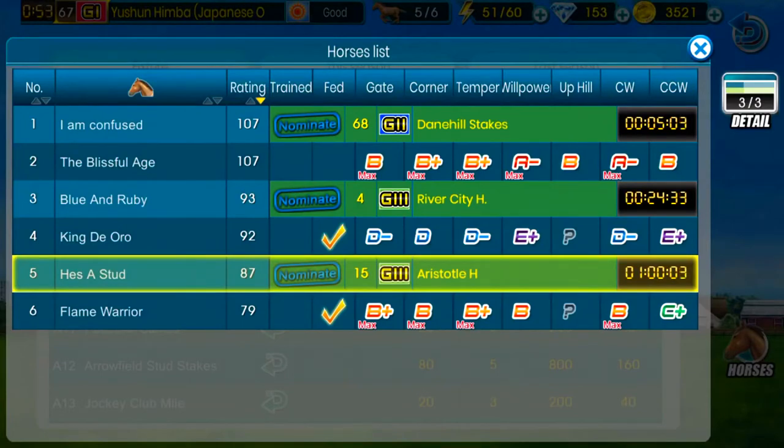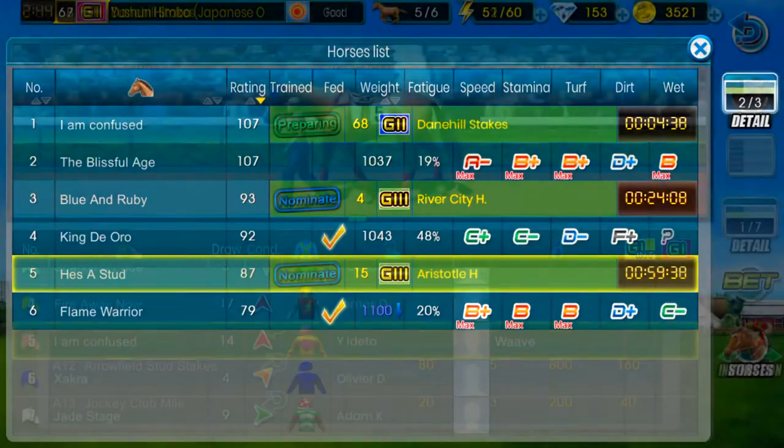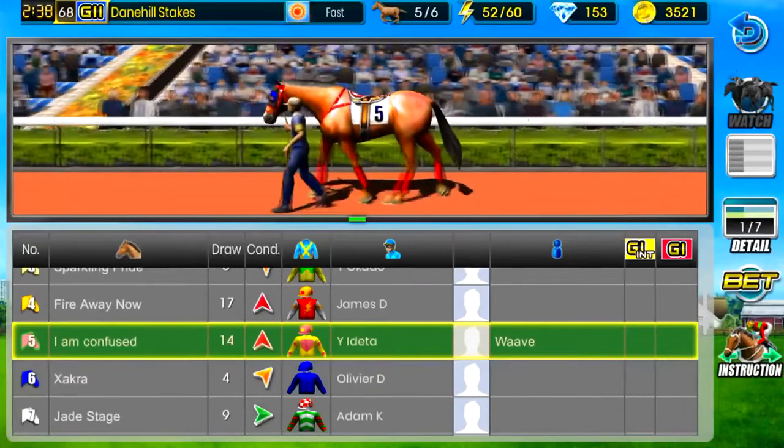I'm gonna try to get all these done hopefully in this video if I can. We're gonna see I Am Confused, we're gonna see our colt, and then we'll also get to see our mare Blue and Ruby and our other colt He's a Stud. So we've got one Grade 2 race for I Am Confused in the Dane Hill Stakes, a Grade 3 race at River City with Blue and Ruby, and another Grade 3 at Aristotle with He's a Stud. We'll be back once it's time to watch I Am Confused in the Dane Hill Stakes. Okay guys, so we are back — it is about to be our first race, Grade 2, the Dane Hill Stakes, with I Am Confused.